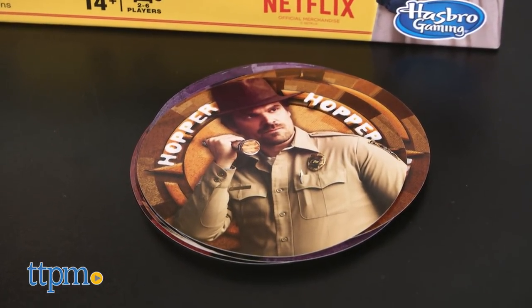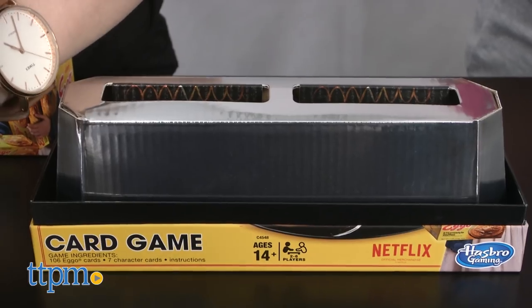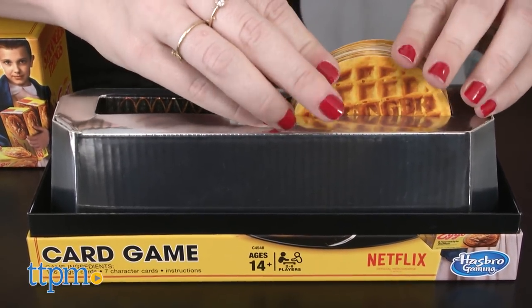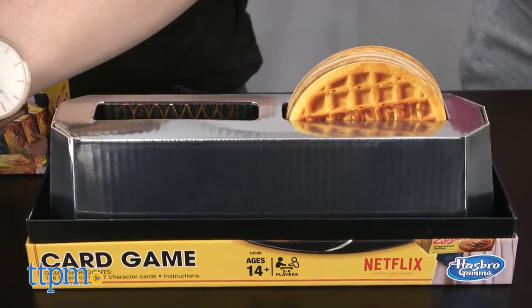Before we get into the gameplay, though, the attention to detail in packaging is worth a mention. Open the box, and the cards are shaped like Eggo waffles, and their holders look like a mini-toaster.